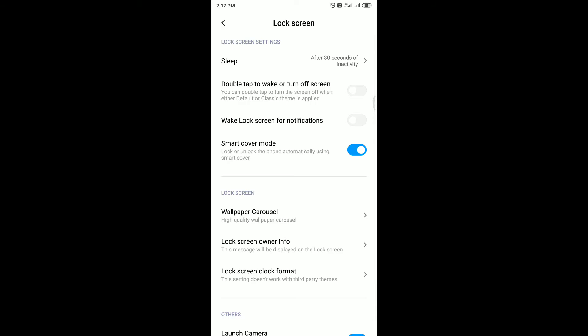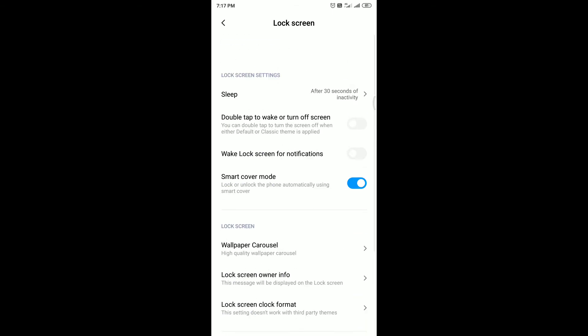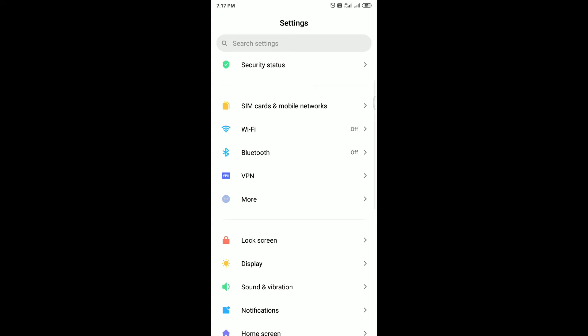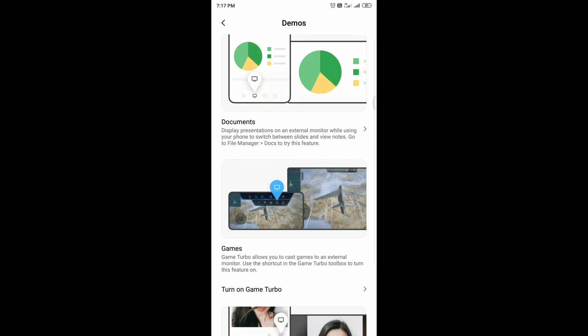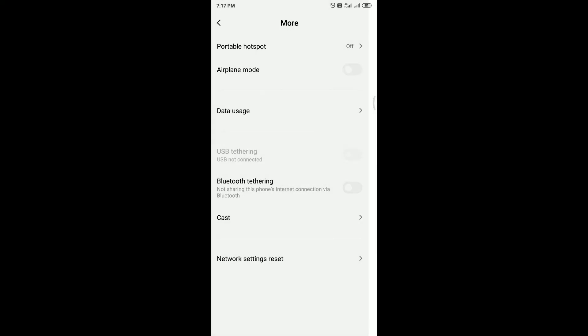The lock screen options are mostly the same as the previous version — not much new added. Under More settings, a new thing in MIUI 11 is found in the Cache Screen section: there are demos available, and if you open them you can see document demos, games, and a 'Turn on Game Turbo' option.